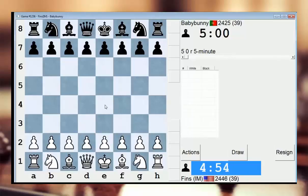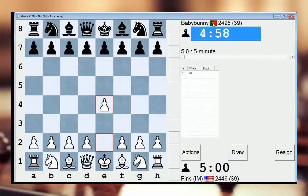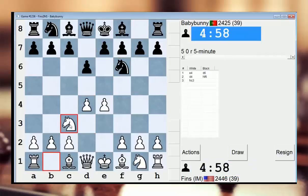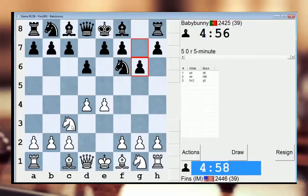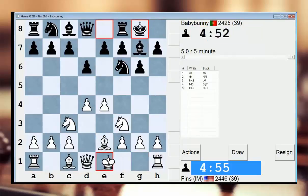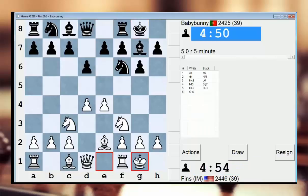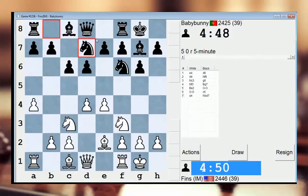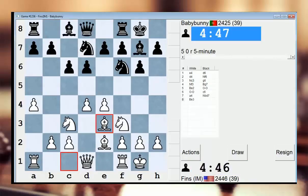Hey guys, it's John again and I'm playing baby bunny from Portugal. We have a Pirc Defense in this one. I'm just going to play a very calm continuation. I like to do this oftentimes in lines where my opponent is just kind of giving me the center, so he's going to go like e5, queen c7 — that sort of plan. I'll put the bishop on e3.